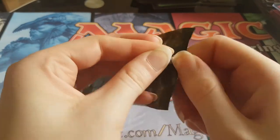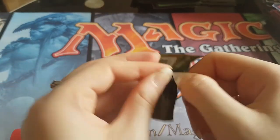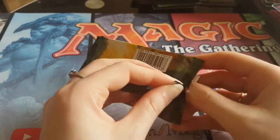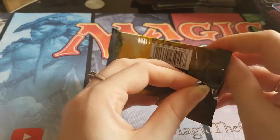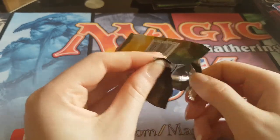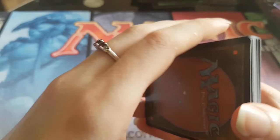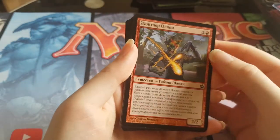Final pack! Let's see if we can get a Bitterblossom or a Scapeshift — that'd be pretty awesome. Or a Vendilion Clique, that'd be pretty sweet as well. Maybe that's a foil at the back, because all the other ones have had tokens. We might have a foil in this pack — that's pretty cool. Hoping for something big there.